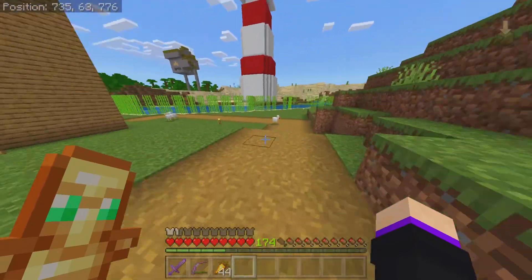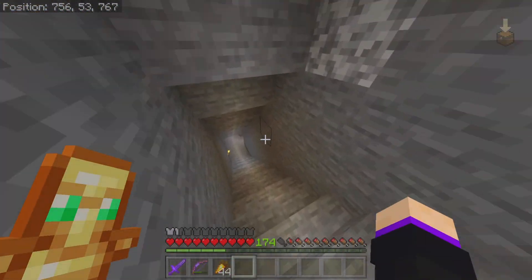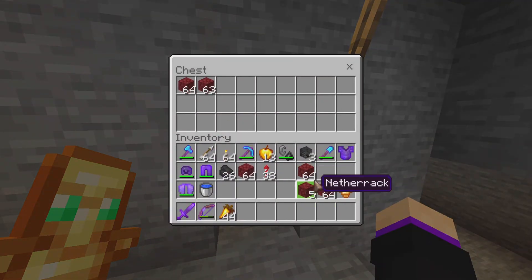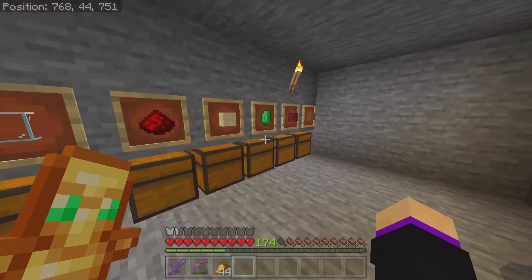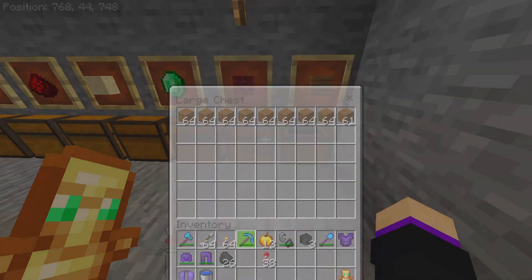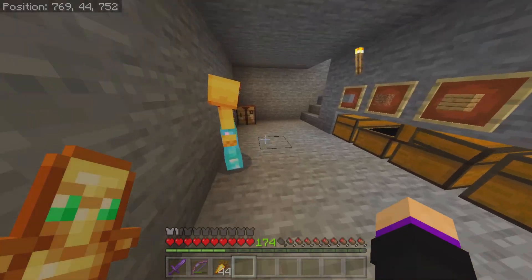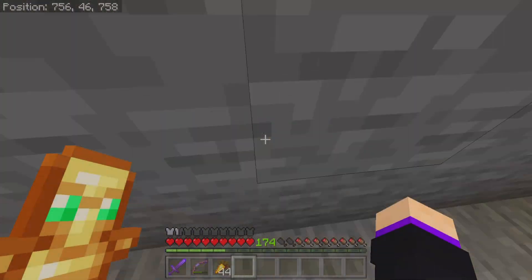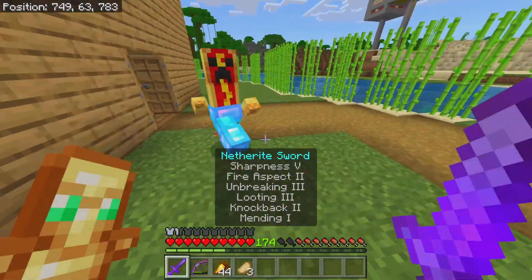One more thing I have to show off is the storage system — I expanded it a bit more. If you guys didn't watch the last video, check it out. This chest will sort stuff — I'll put the netherrack in and it will all go into these chests. I added a few more chests. As you can see, the netherrack goes right in. I will be expanding more at some point, but right now I don't have enough resources.